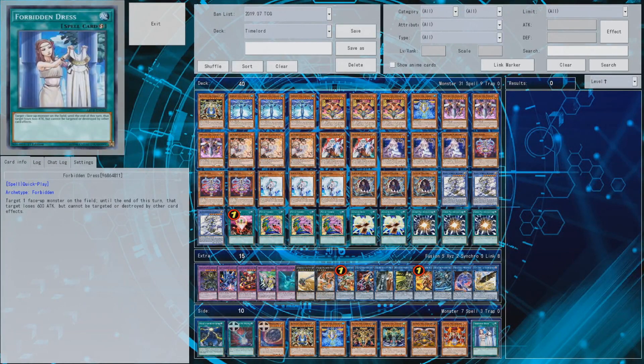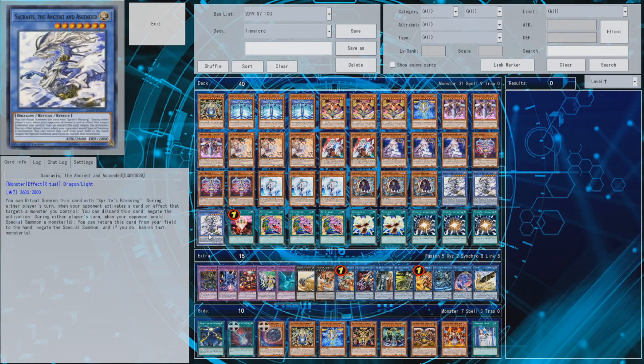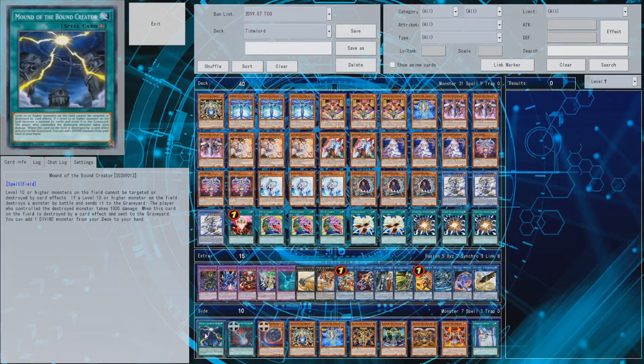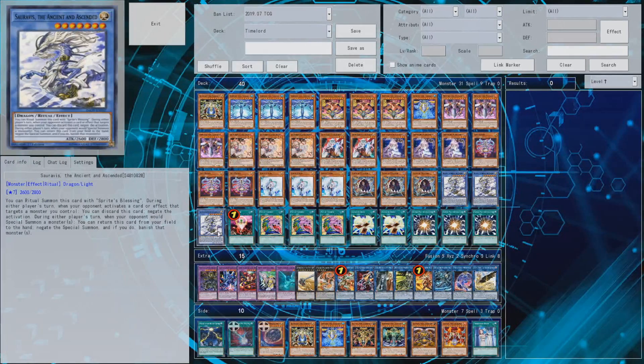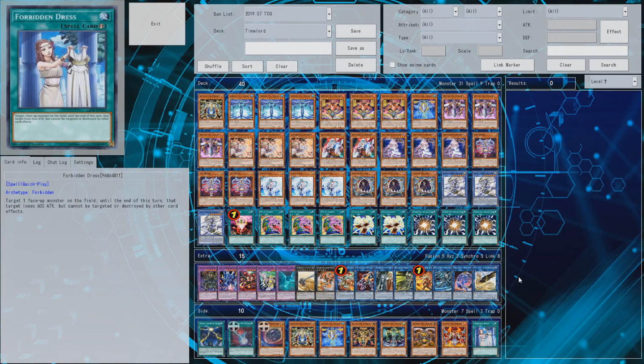For the side deck: Forbidden Dress could be included — wasn't sure if it works when your monster can't lose 600 attack, not quite sure on the ruling there. Mound of the Bound Creator could replace one card but it can be easier to destroy than a hand trap in hand, which can only be negated but not removed. Dark Ruler No More is a card you can side in easily. Hope you enjoyed the deck profile — subscribe and like, and hope you're having a good day!